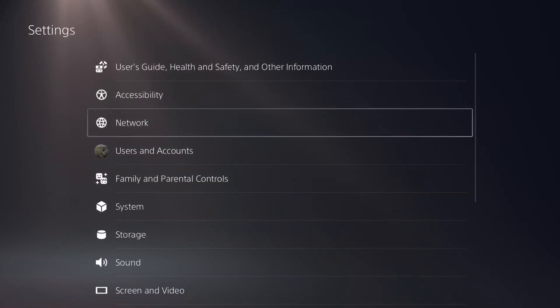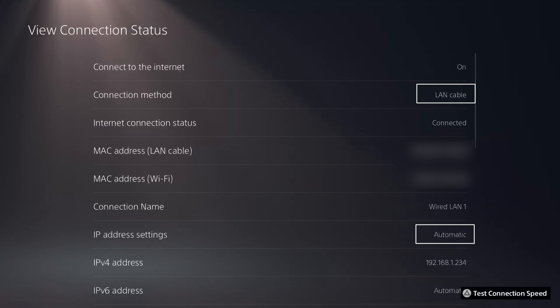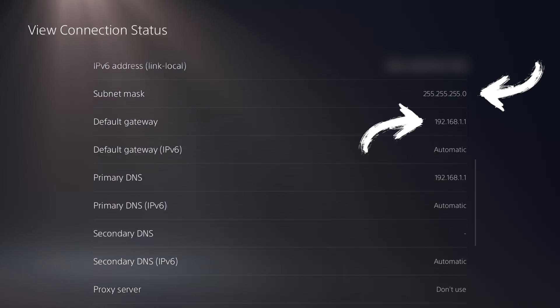While you're in settings, make a note or take a photo with your phone of how your console's network is currently configured. Go to Network and then View Connection Status. You'll see whether you're connected via Wi-Fi or LAN, and more importantly, whether you're using an automatic or static IP address. The important things to note are your MAC address, your IPv4 address, your subnet mask, default gateway, and primary DNS address. You'll sometimes find this referred to as a static IP address, a fixed IP address, or a reserved IP address.